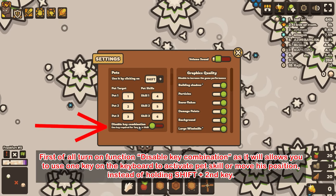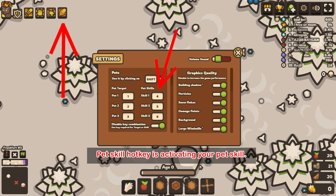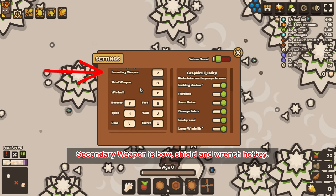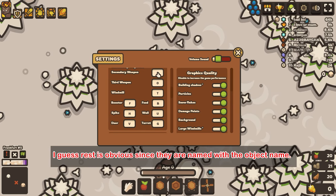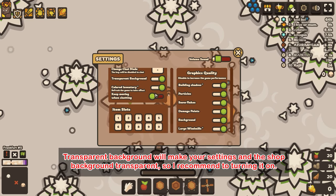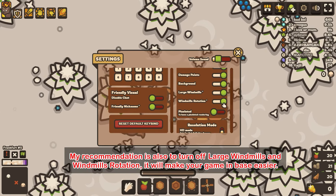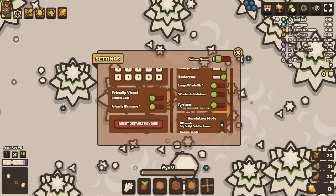Tip 5: In the settings you can set up hotkeys for almost everything in the game. First, turn on function and disable key combination so it allows you to use one key on the keyboard to activate a pet skill or move its position instead of holding Shift plus a second key. Pet skill hotkey activates your pet skill; pet target hotkey activates your pet target point; secondary weapon is bow, shield, and wrench hotkey; third weapon is saddle, apple, turret, and slingshot hotkey. Also, transparent background will make your settings and shop background transparent — I recommend turning it on. I also recommend turning off large windmills and windmill rotation to make base gameplay easier.